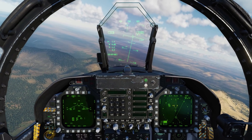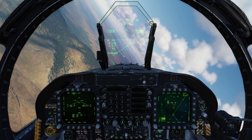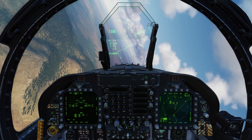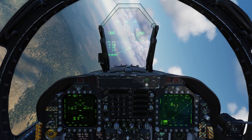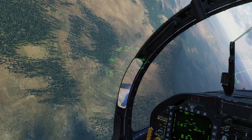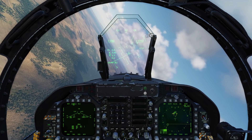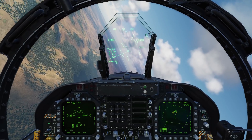It's worth noting that unlike the A-10, where you have separate HOTAS commands to make the HUD and the HMD the sensor of interest, the Hornet is smart enough to know that if the HMD is being displayed and its sensor control switch is up, it should automatically be the sensor of interest. If it's not, then the HUD is automatically the sensor of interest.